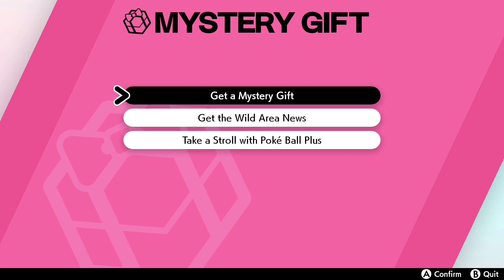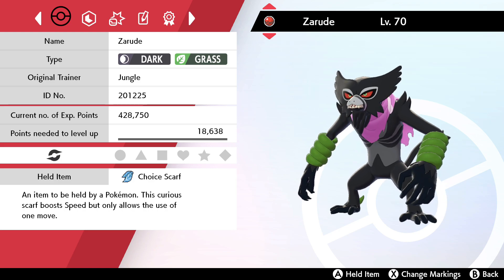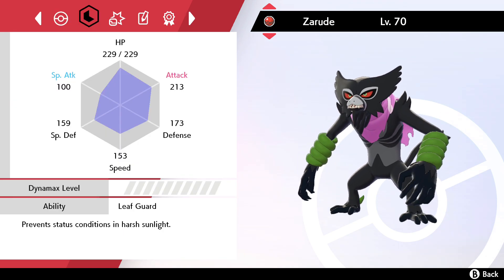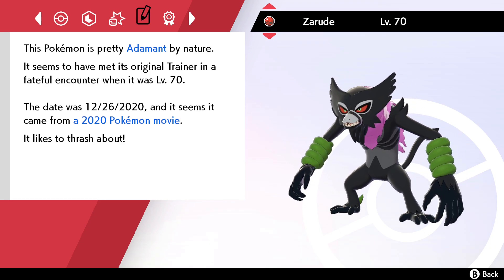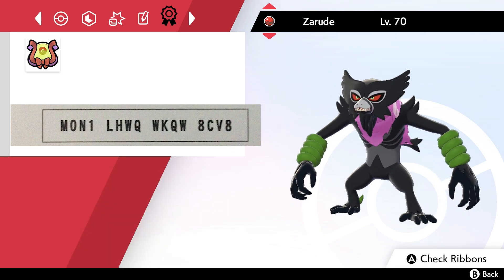Let's have a look at some of the actual information about this event. If you do get one and you're wondering if it's legitimate, this is a good source to come back to. You can see it's holding a Choice Scarf — so a free Choice Scarf, which is nice. It's got the Original Trainer's jungle ID, got it in a Cherish Ball, and it's at level 70. Obviously this is only on Sword and Shield. The moves are Jungle Healing, Hammer Arm, Power Whip, and Energy Ball. The ribbon it gets is the Wishing Ribbon.